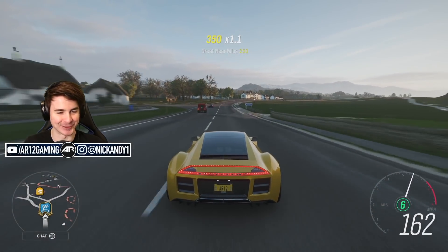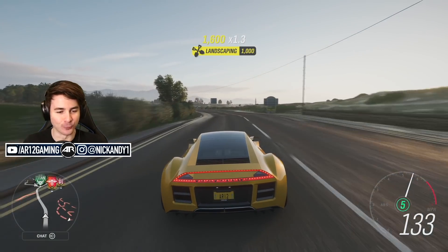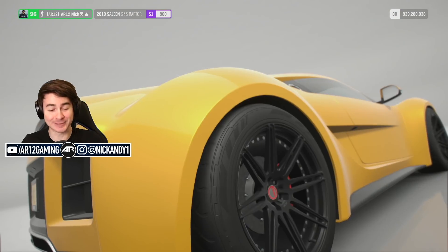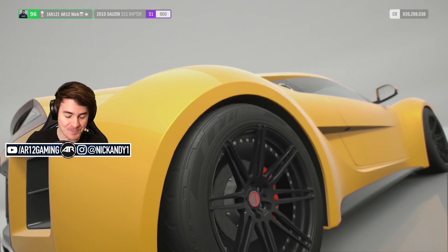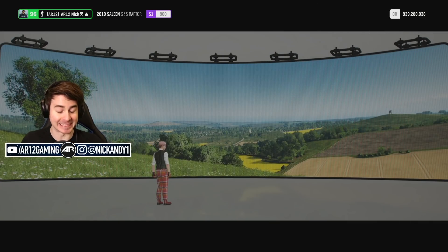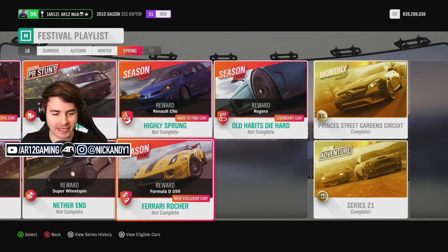Welcome back to Forza Horizon 4. It's another week in the lovely United Kingdom, and with it comes the final new car of the month. This week it is a mega car — something I never expected to see in any video game: the Ferrari 599 Formula Drift Edition. It's a legendary car. To unlock it, all you've got to do is bang out a season event — it'll literally take you less than 15 minutes.